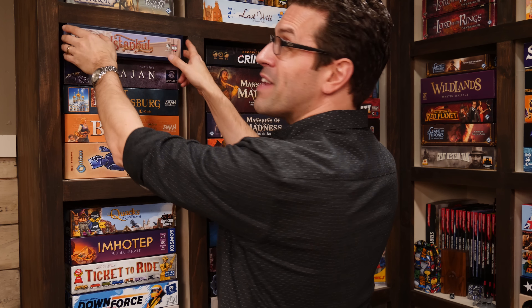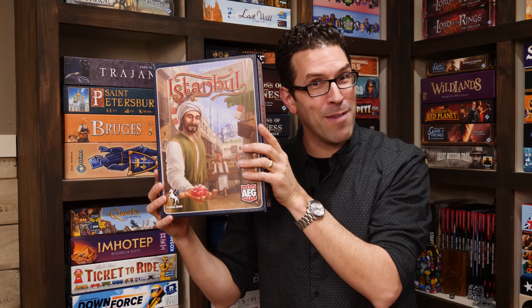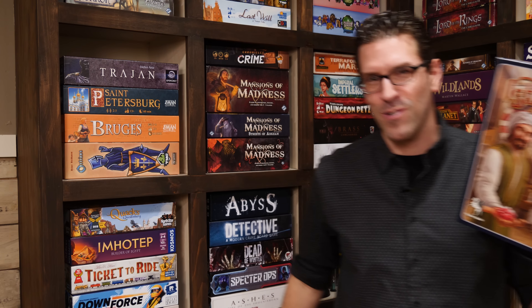Hi and welcome to Watch It Played. My name is Rodney Smith and in this video we're going to learn the two to five player game Istanbul, designed by Rudiger Dorn and published by AEG, who helped sponsor this video.